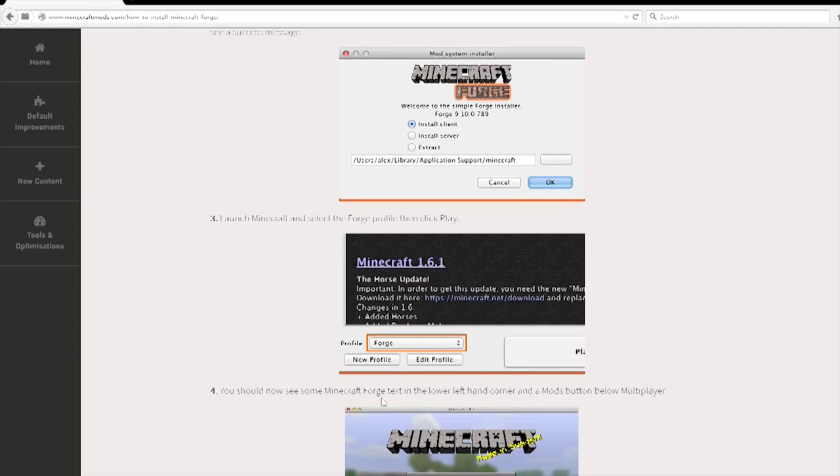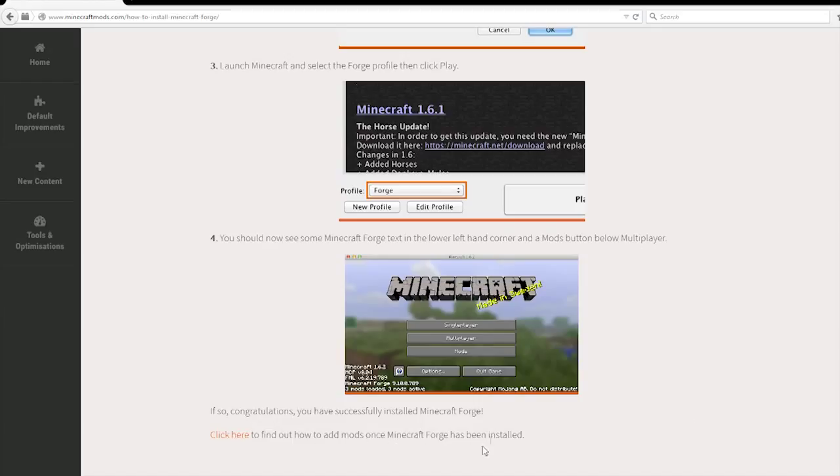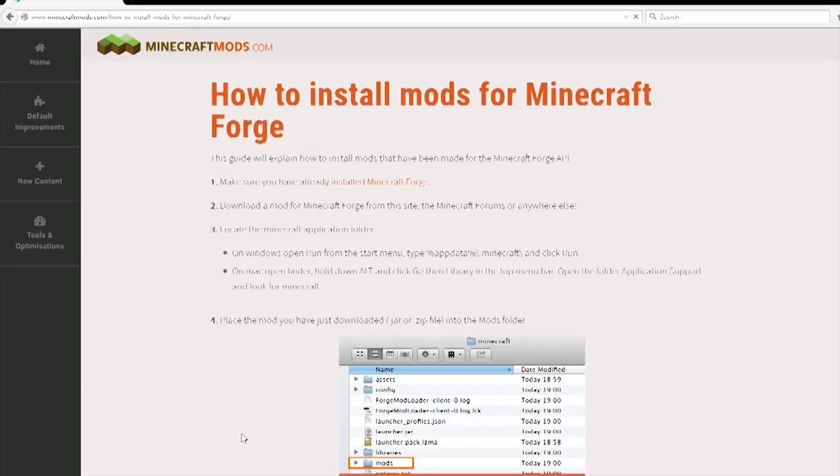When you click play you'll get this screen up, and down here in the bottom left you'll see it — you should get some Minecraft Forge text in the lower left-hand corner, and a mods button below multiplayer. So there you go — see that, there's your mods button. Congratulations. And you can click here to find out how to add mods once Minecraft Forge has been installed.